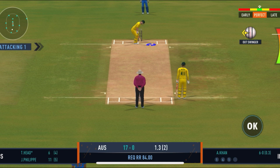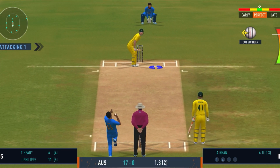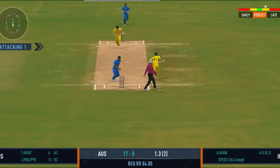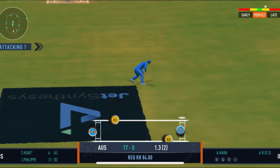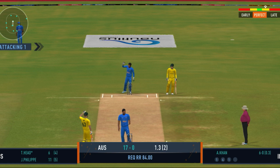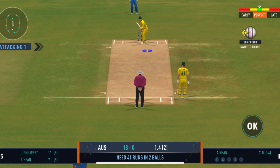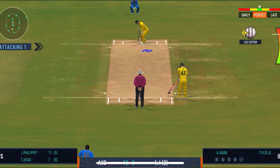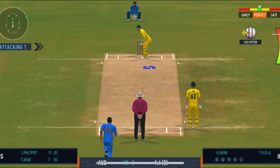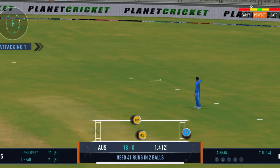The batters need to start taking a few risks now — the scoring rate at the moment is a crawl. Very good running between the wickets. Very important to keep wickets in hand because in the death overs they'll have that security. Play it into the gap — should be able to run two here.